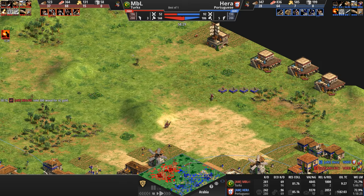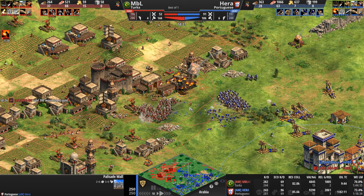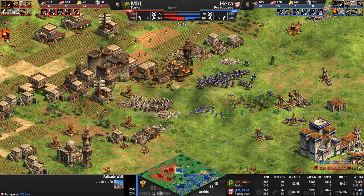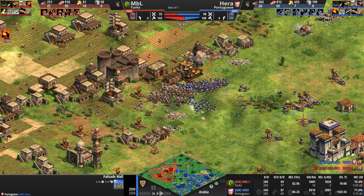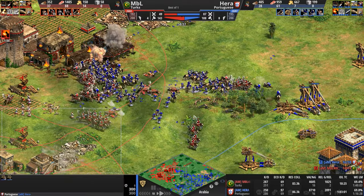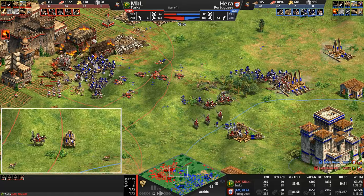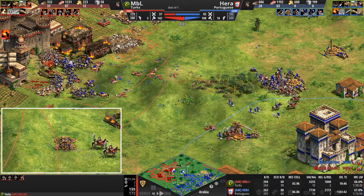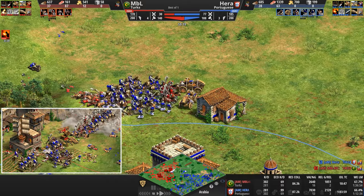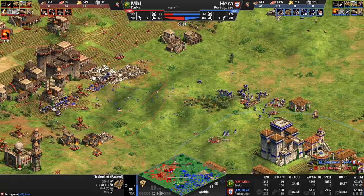That upgrade takes 100 seconds to research. So it's going to be a while before his hussars are as powerful as they can possibly be. He's going after the trebs — he doesn't care about the light cav, he thinks his castle, his bombards, and his janissaries are enough. He gets one treb, a second treb. A third treb to the south unpacks — then packs up. Why did he pack them up? Could have just left them there.